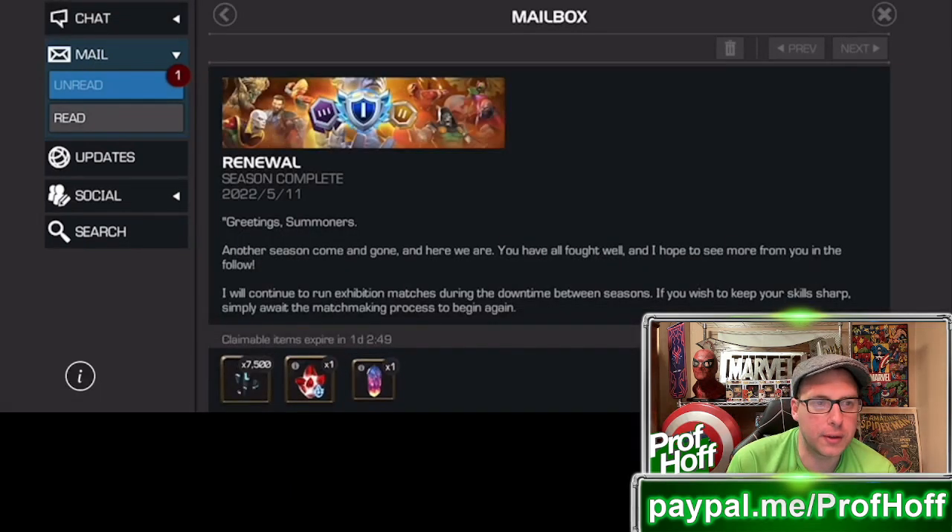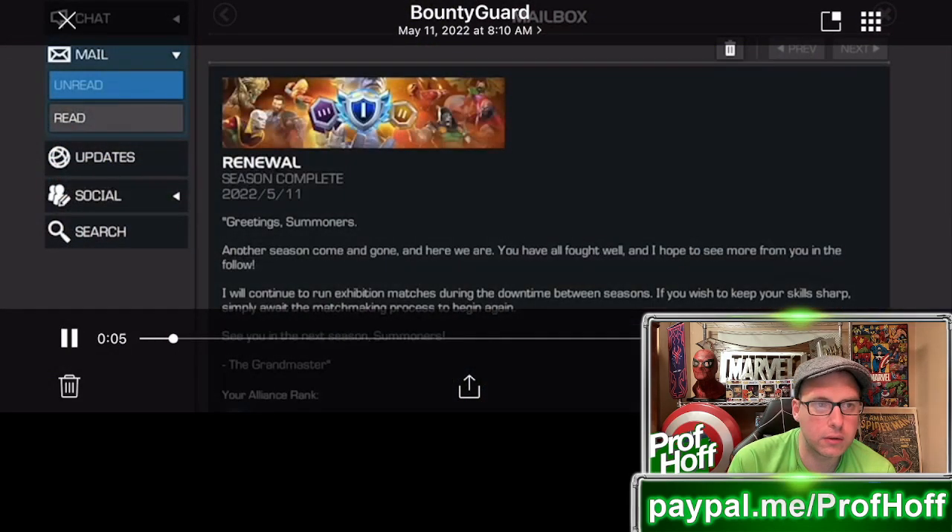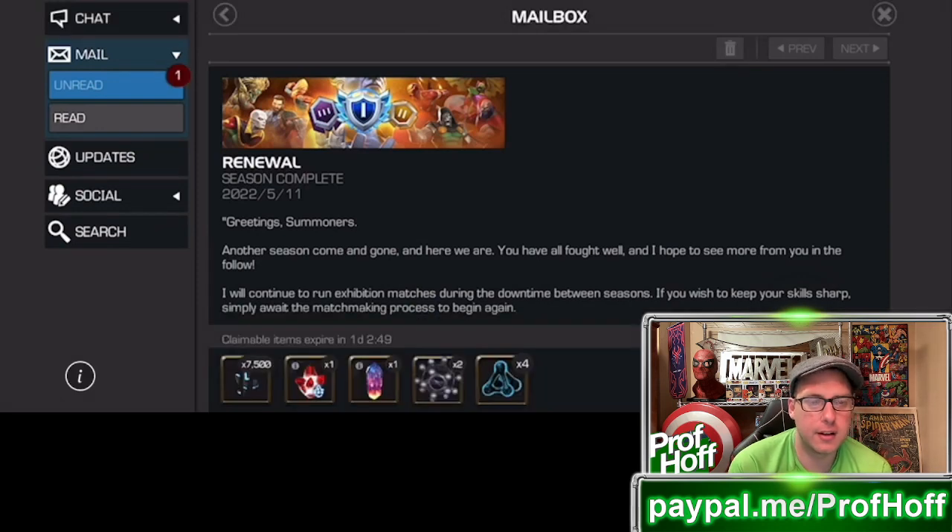Let's see first off what you get now for Gold 3. Still pretty dang good. We are seeing a five-star Nexus, a tier five class Catalyst Fragment Crystal, two tier five basic and four tier two alpha. That is so much better than anything I ever sought after in Platinum 3 and Gold 1 when I did Alliance War over three years ago. It's really nice to see. Because if you get lucky, especially with six-star shards, you have almost enough tier two alpha and tier five basic to take your six-star to rank two. Props to Kabam for improving their rewards and compensating their players better for Alliance War.